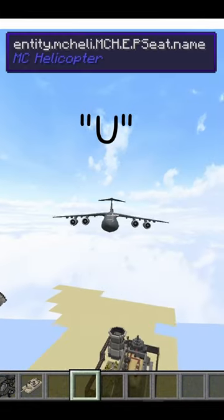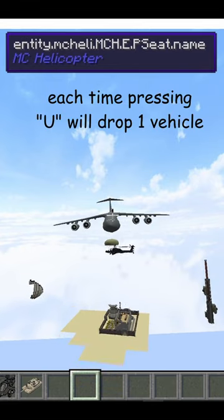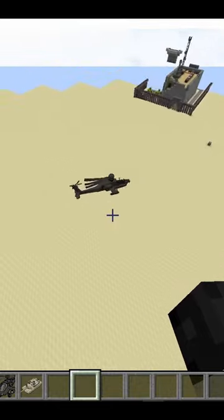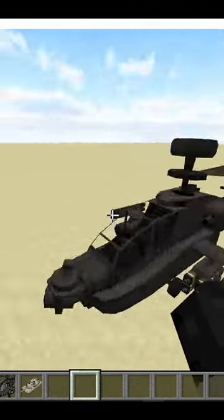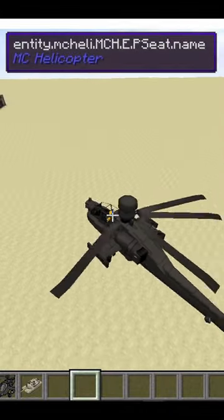Now once the plane is in the air, in order to unload them and drop these vehicles on the battlefield, press the U key. Slowly, the tank and the helicopter will fall down on the ground, and once they are on the ground, as it was parachuted, it's completely safe — it is not damaged and you can fly this helicopter as usual.